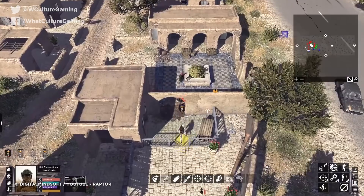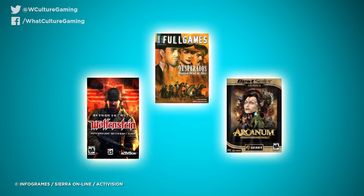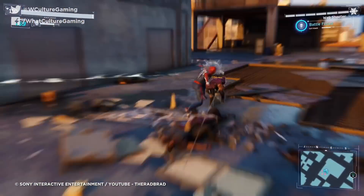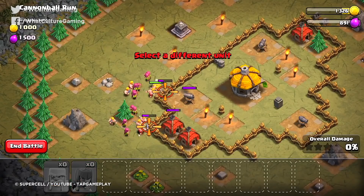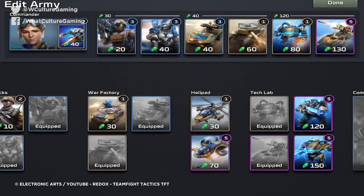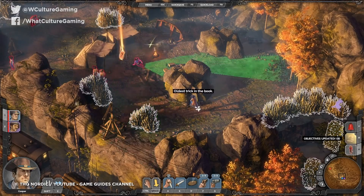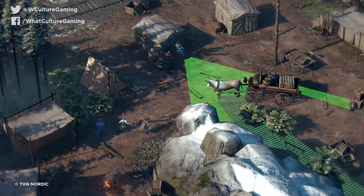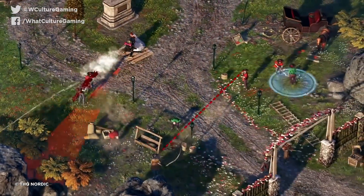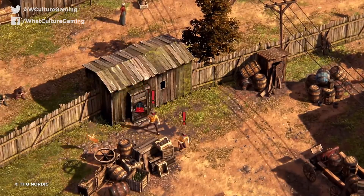Number 7: RTT is back, baby. Real-time tactics games get a bit of a bad rep these days. Back in 2001 when Desperados first released, they were up there with RPGs and FPS games as the holy trinity of gaming genres, but now they've faded into the background in favour of more elaborate formats. Part of this is down to their popularity on the mobile gaming market, where the simple point-and-click interface lends itself well to a static top-down viewpoint. But Desperados 3 isn't strictly speaking an RTS game — it's being built as a real-time tactical stealth game, and players more used to the dumb fun of en masse strategy will be astonished to see just how much can be achieved in this format, with every mission provoking a creative and challenging test of your mettle.